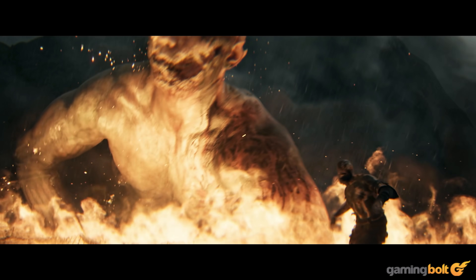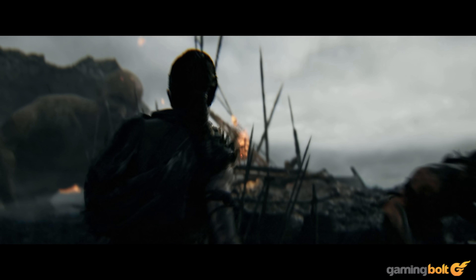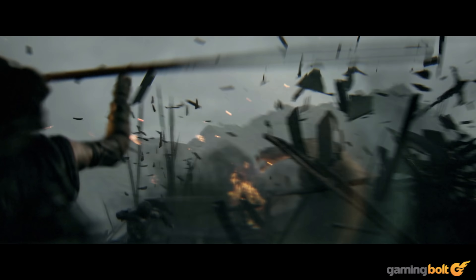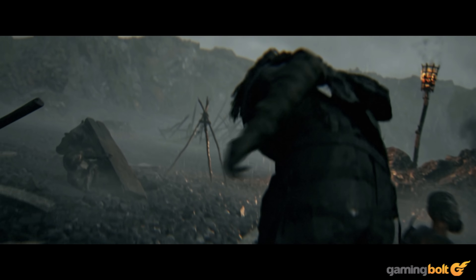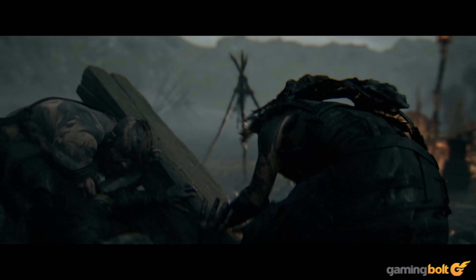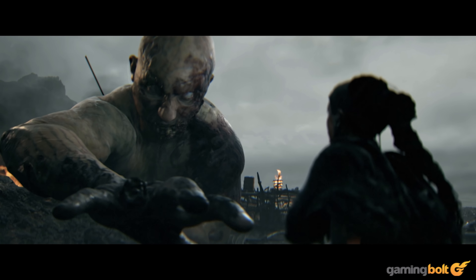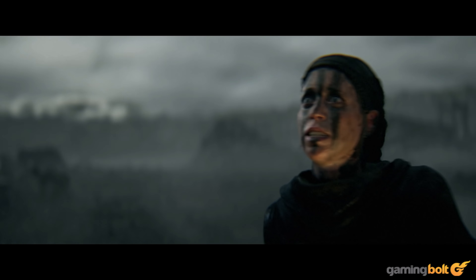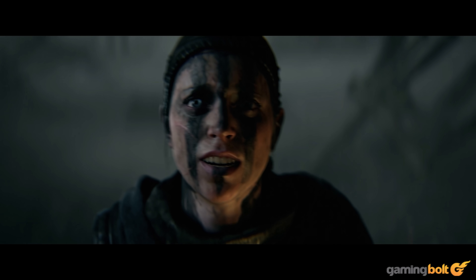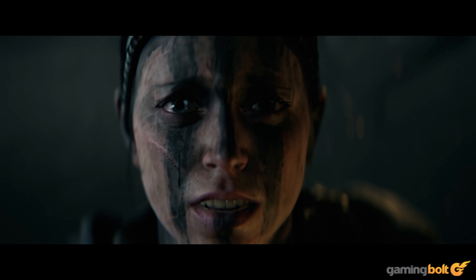As we move forward into the base camp set up by Senua and her allies, the giant slams the construction in one fell swoop, which hints at some form of destruction mechanics being present in the game. Although given the fact that this is more of a set piece than an actual gameplay loop, it's best not to bet on a dynamic destruction system. The trailer then ends with Senua realizing some form of prior connection to the giant, who cries out to her for help, which sends tears down her eyes — colored appropriately according to her black face paint. Just magnificent.